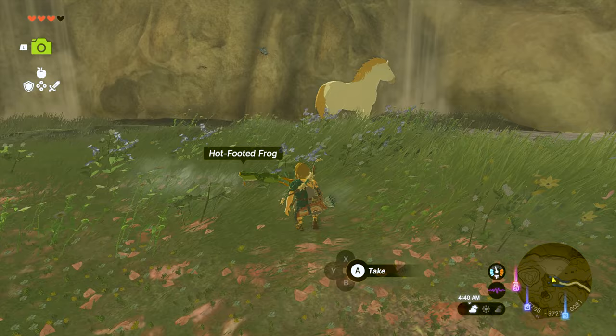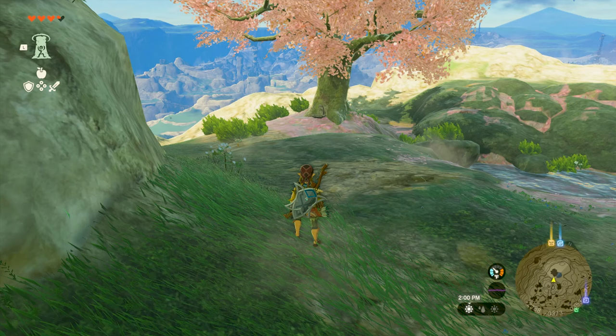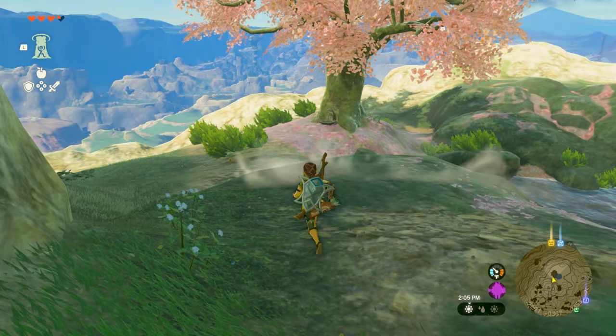Before running in to try and tame this giant beast though, I would suggest having stamina replenishing foods and elixirs on hand, as it takes a lot of stamina to calm him down. You can find 3 Endura Carrots at the Cherry Blossom Tree on Satori Mountain, and this should be plenty to get your new steed.